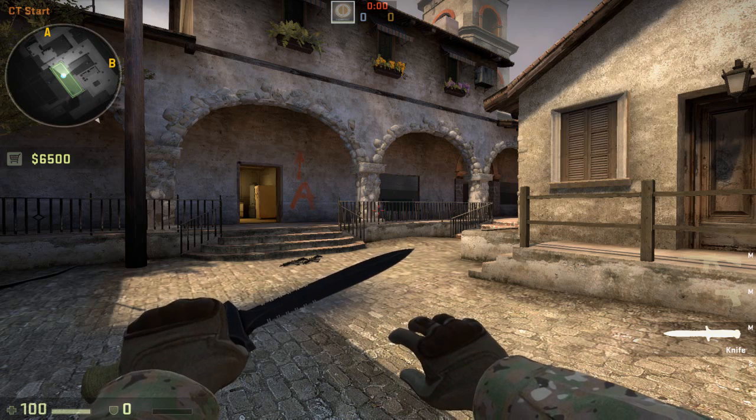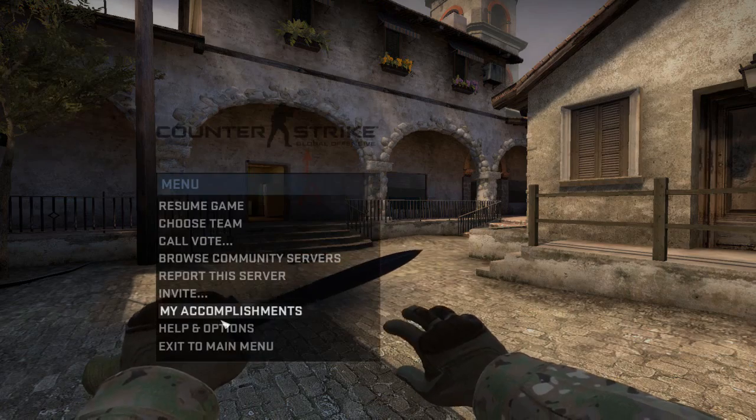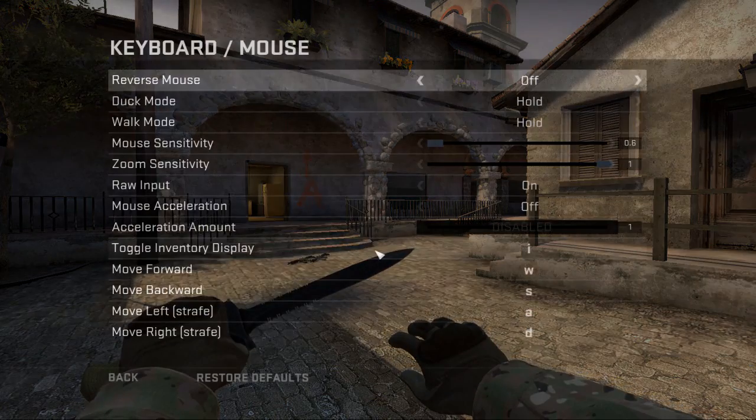What I would also recommend doing is binding keys directly to grenades. You don't actually need to do this in the console anymore — you can do it in the options. If you go into your options, keyboard and mouse,